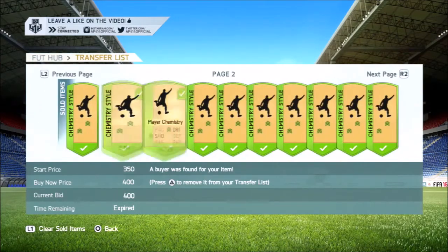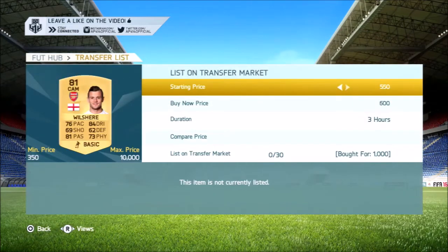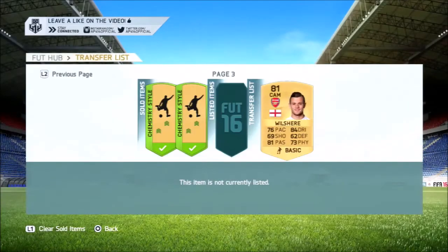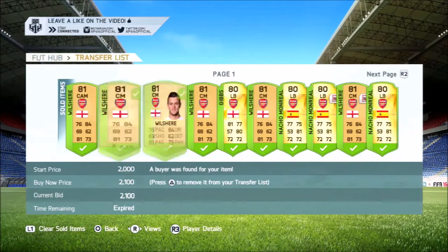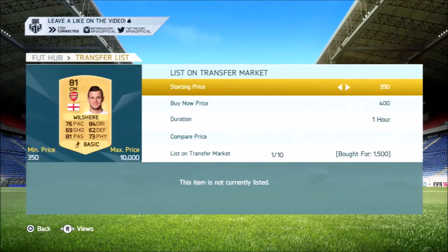When we come back, we have yet another Jack Wilshere, this time in CAM, for a really good deal at 1,000 coins. I listed him up for 2.1k on a 3-hour listing, and that actually sold pretty quickly, I think because it was in CAM. 23 items have now sold. If you are enjoying this, be sure to comment down below — any questions about who you should snipe with a certain amount of coins and I'll let you know.